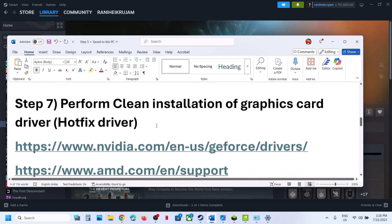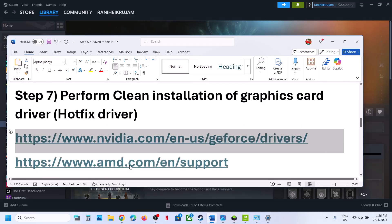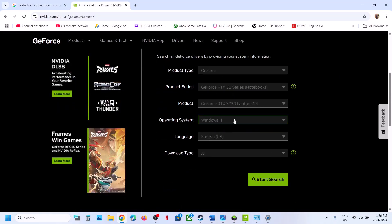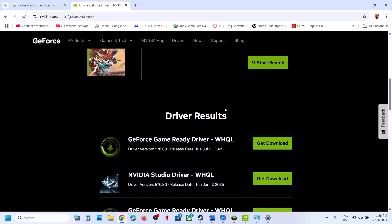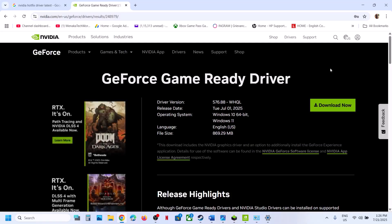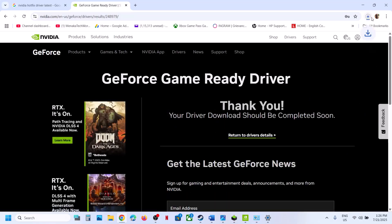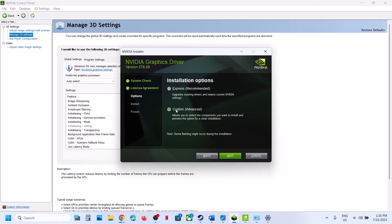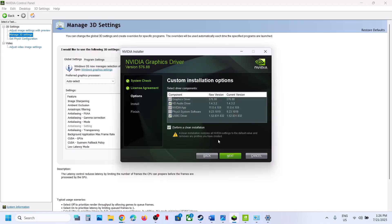The next step is to perform a clean installation of your graphics card driver. Go to the Nvidia website, scroll down, select your graphics card from the list, and click Start Search. Download the latest GeForce Game Ready driver. Run the exe file, click Yes, then OK, then Agree and Continue. Select the Custom option, click Next, check the box that says 'Perform a clean installation,' click Next, and after installation restart your computer.